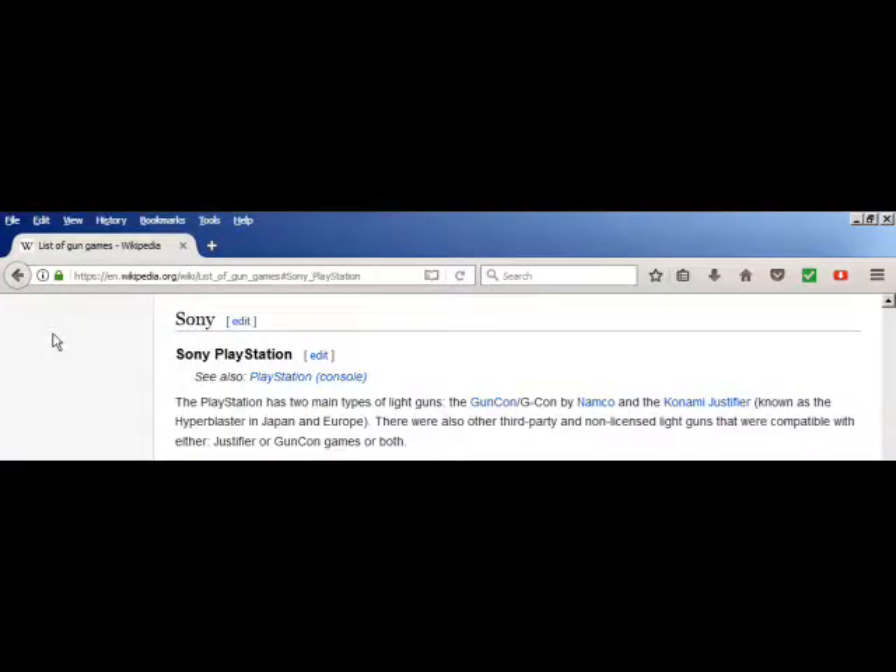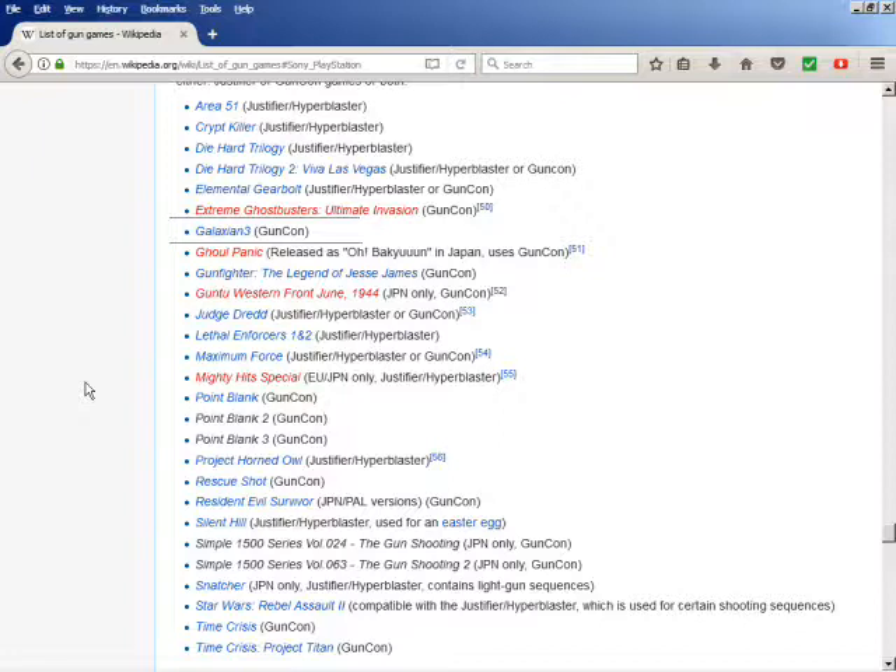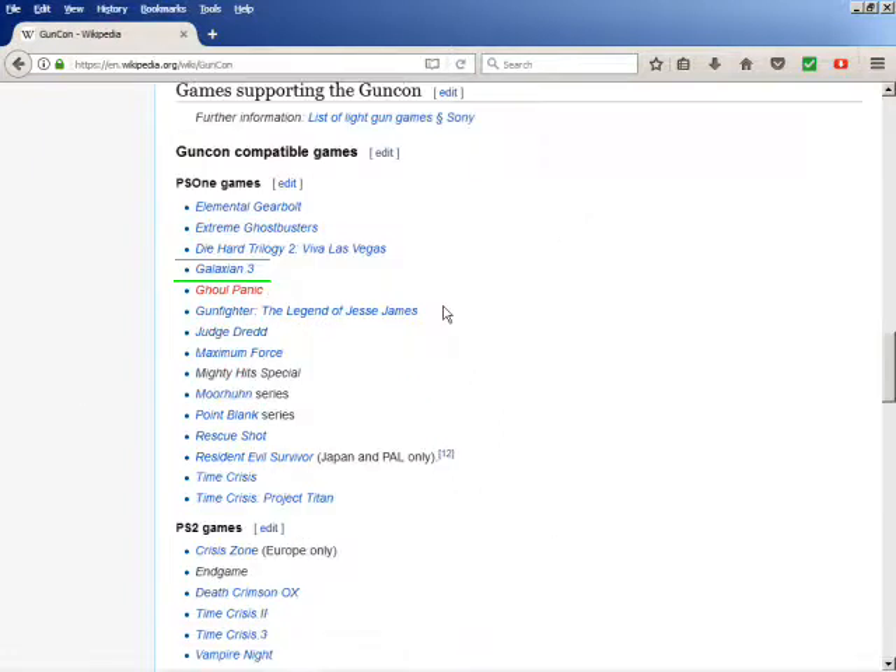The purpose of this video is to address something that's interested me a lot lately. I was researching the Namco G-Con 45, which is also known as the Namco G-Con light gun, on Wikipedia, and interestingly it stated that the video game Galaxian 3 worked with it.